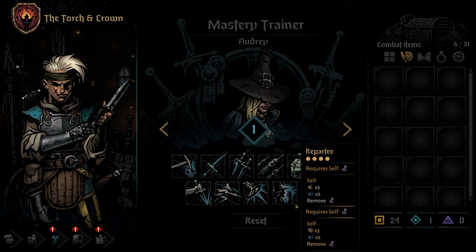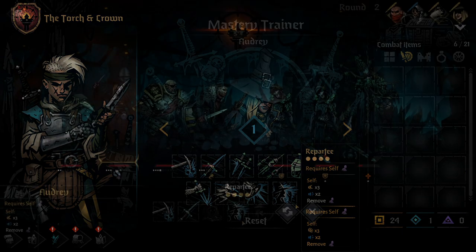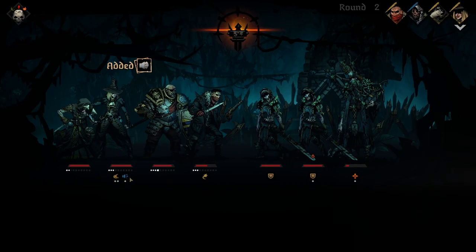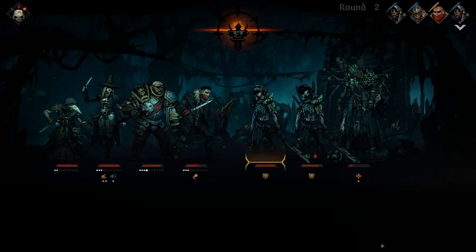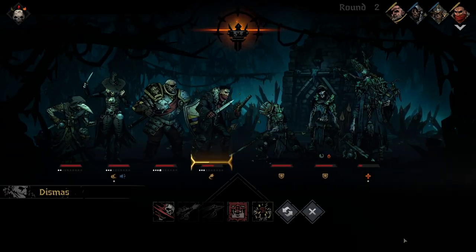The 10th Grave Robber ability is Repartee. This skill can be used from any position, but does require the Grave Robber to be stealthed. Using this skill will remove stealth, but adds 3 dodge tokens and 2 taunt tokens to the Grave Robber. Upgrading this skill with a mastery point will change the dodge tokens to dodge plus tokens, making for some pretty reliable dodge tanking.